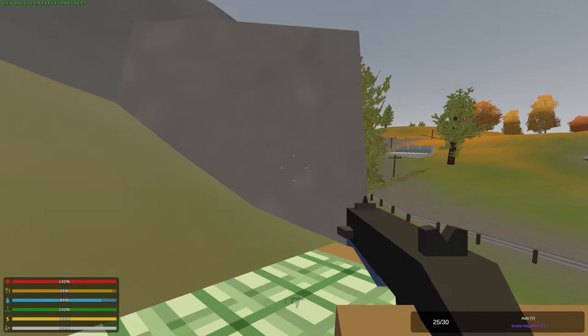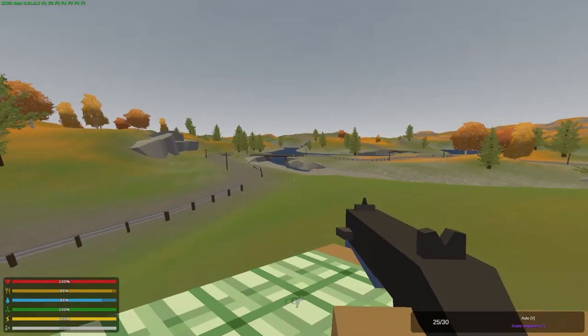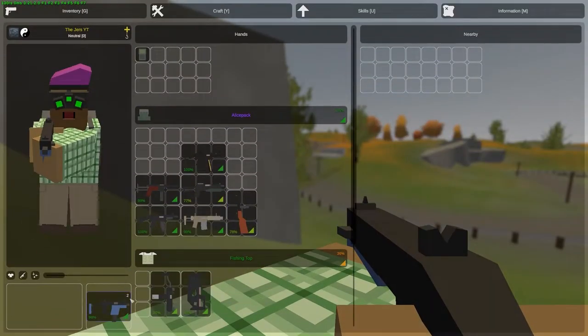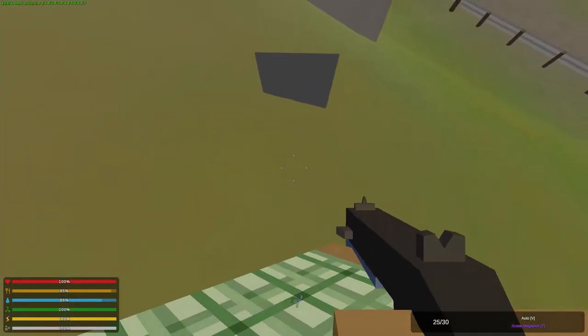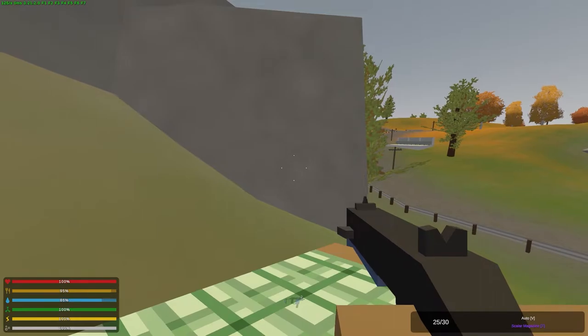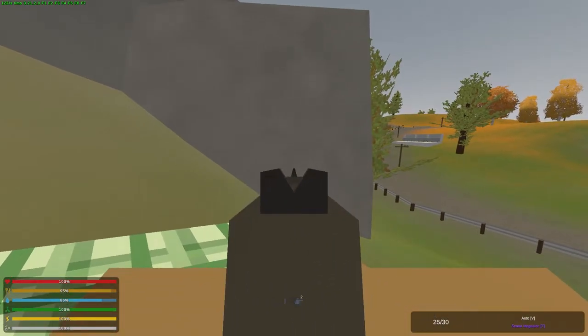First, we're looking at the Scalar. This gun drops out of airdrops. You can get this gun in airdrops on most maps. I think there are some where you could just find it sitting around, but for the most part you're just going to have to find it in airdrops. Let's check this bad boy out and see what the bullet spread is like.